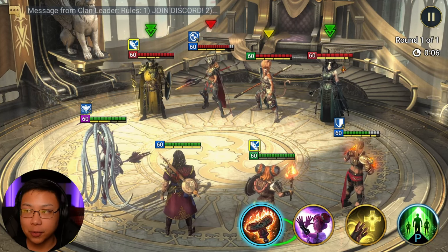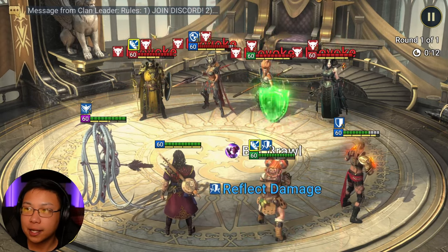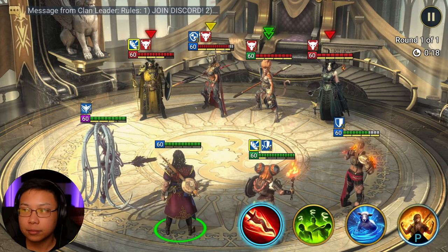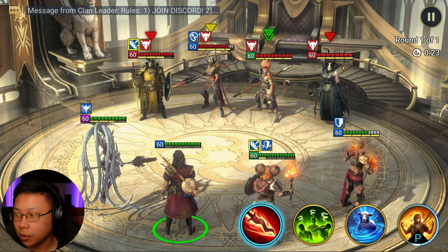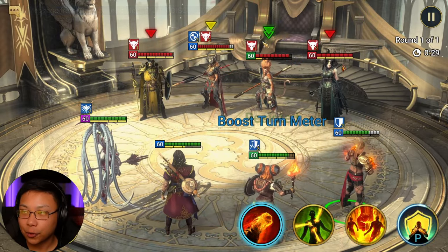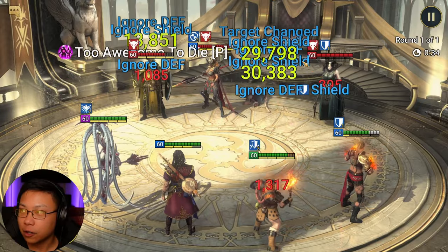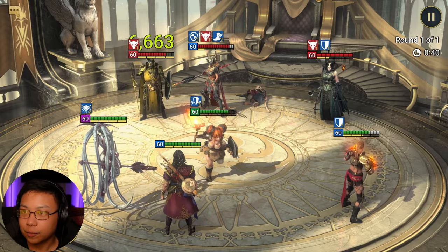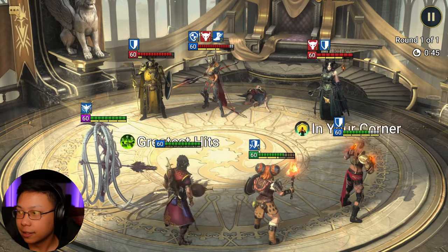I threw this team together — this is not optimized. But Molly was able to go first, and that's what you want. When she does go first, she can hit that Provoke. Now all of these champions here can't do anything except attack Molly, and you're going to see some of that damage reflected whenever they try to hit her. So 3410 — you saw that. Let's go ahead and get rid of Sun Wukong. Having Provoke up and the Reflect Damage — you see how that's going? Super cool, super awesome to have.